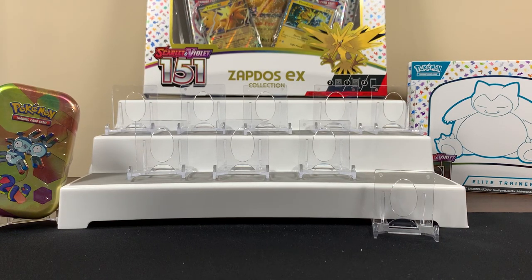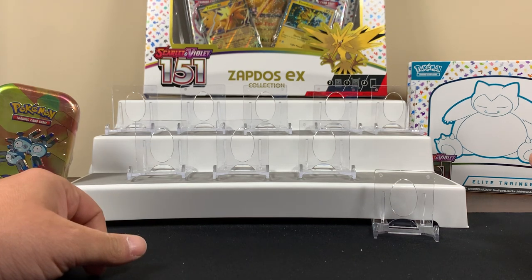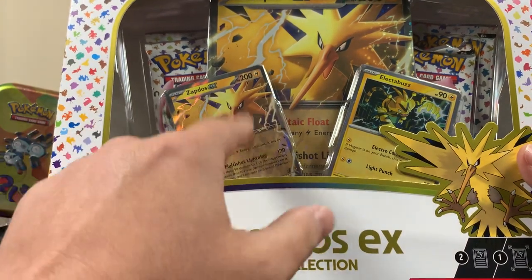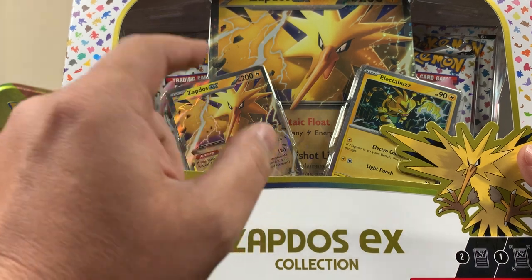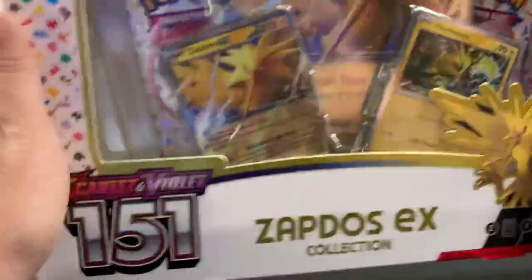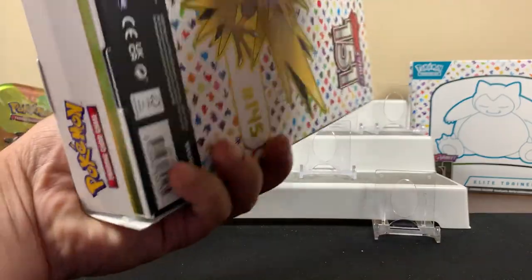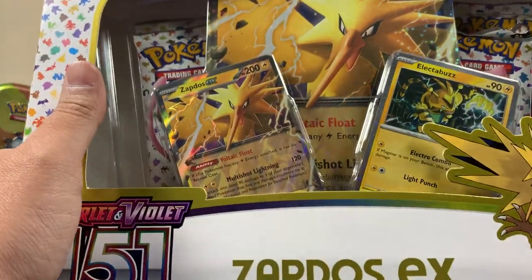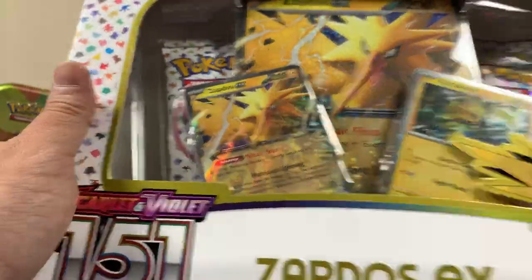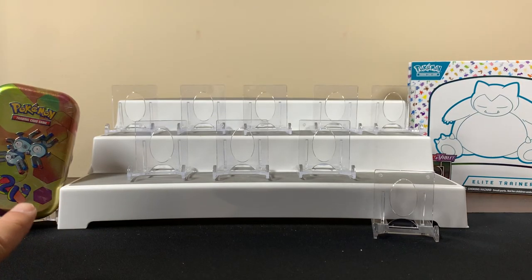Yeah, fns hobbies back with another video. Today we're getting into some more Pokemon — we're gonna stick with some of the 151 that we got. We got the Zapdos EX collection. Can we pull one of these cards? In the last video it wasn't that exact card but it was one of them, right? Yeah, I remember — we got that card, that was so funny. I don't remember where I got this but we're gonna see.